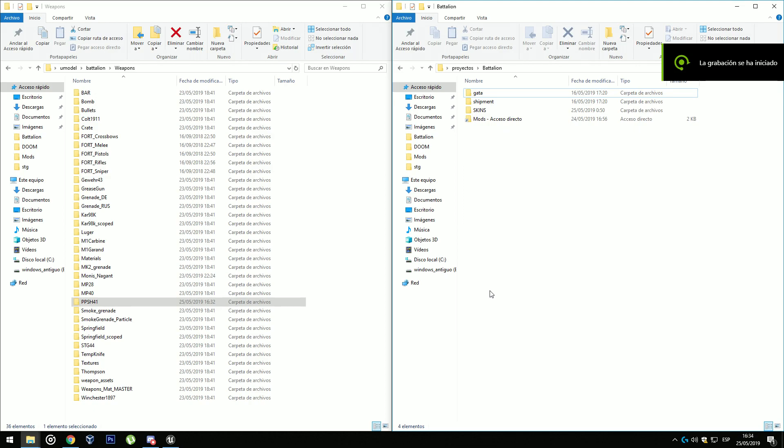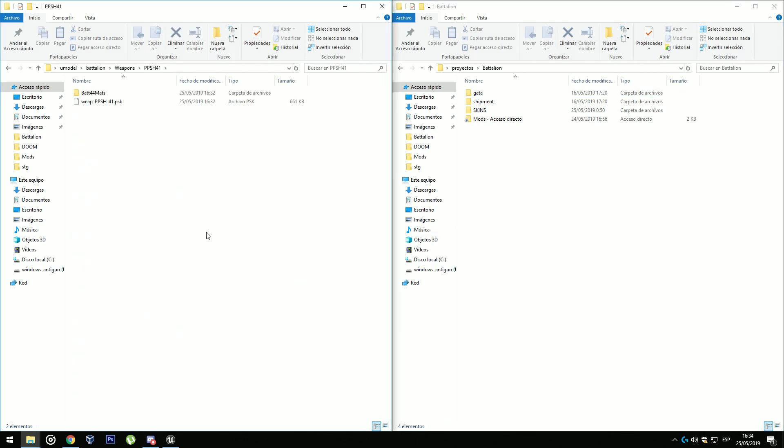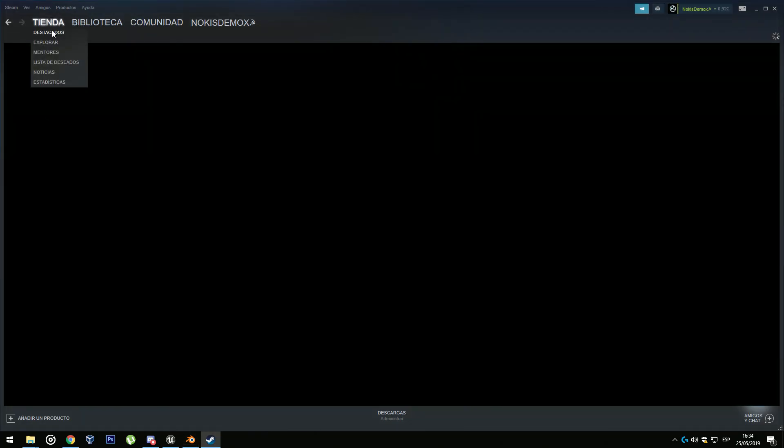The first thing you are going to need is the PSK file of the weapon and also the texture — I will leave it in the description. These are the files. I recommend you make a project folder so you can store everything inside it.